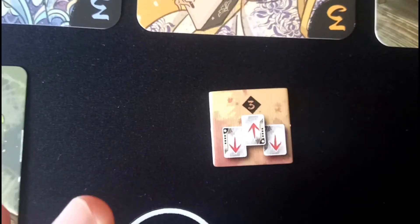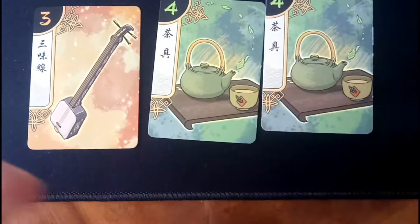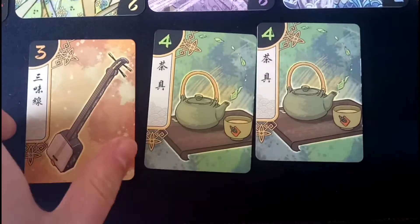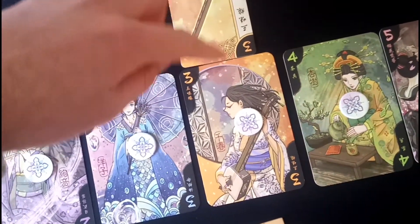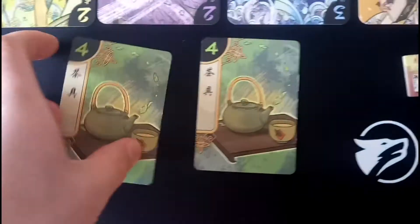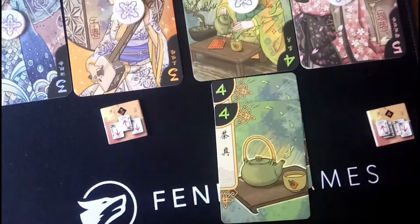The third action is called Gift. This action forces you to choose three cards from your hand, and then your opponent must choose one of those cards to put on their side of the board. For example, if I chose these three cards and my opponent chose this one, they would put it in front of the Geisha girl it corresponds to — for example, the musical instrument next to the musical instrument. The two remaining cards my opponent didn't choose would go on my side of the board in front of that corresponding Geisha girl.